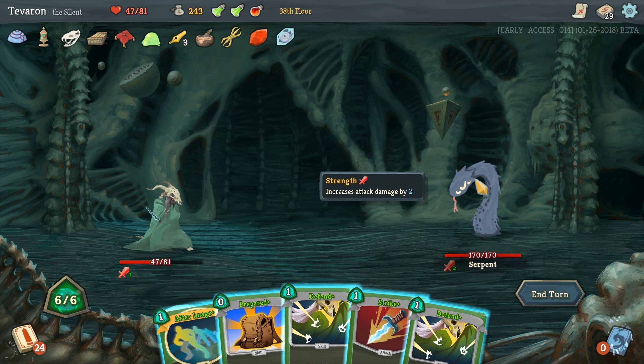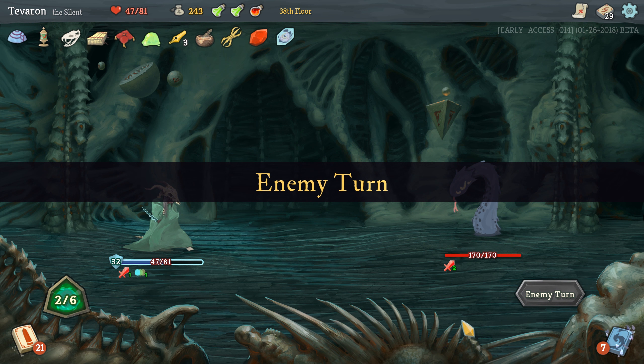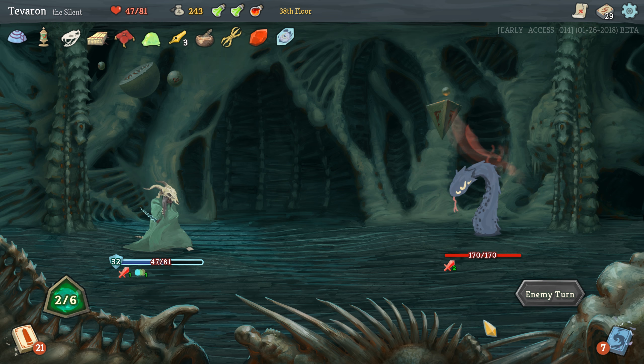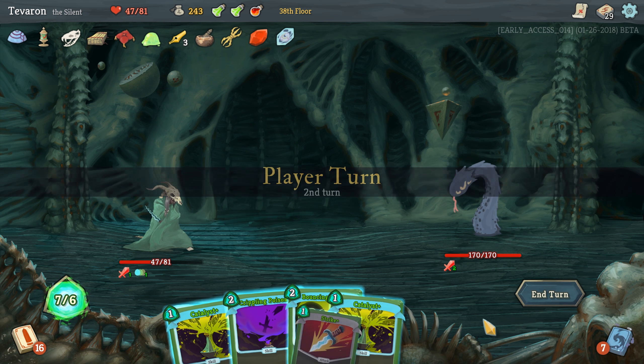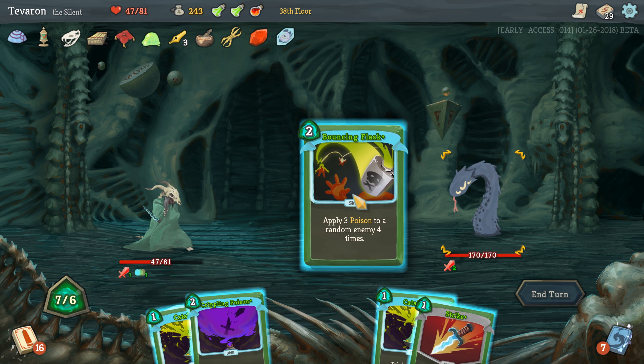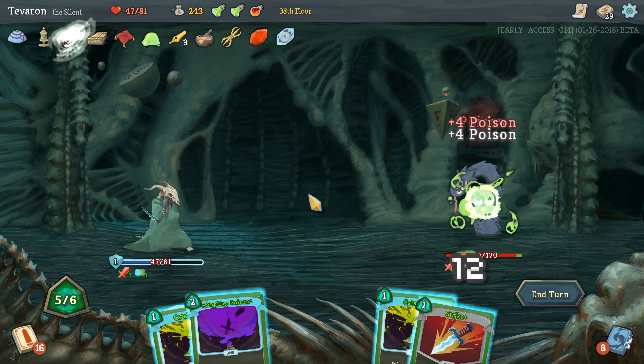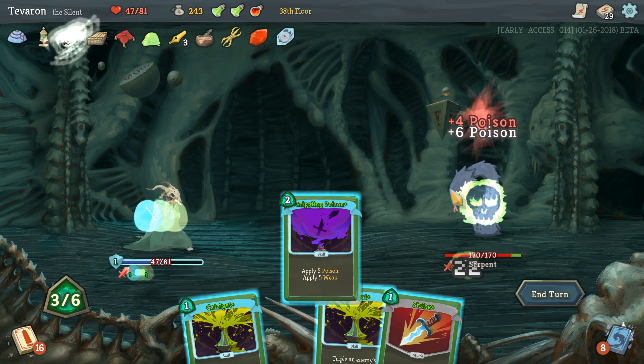Oh, this is a new enemy — I haven't seen you before. Must have been patched in recently. Serpent — don't know what this one does, so we'll just be extra careful. Let's Afterimage, go ahead and Prepare, and I think we're going to discard our Strikes. Escape Plans. Just take all the block there is. It is attacking for 18 — ouch, that guy hits hard.